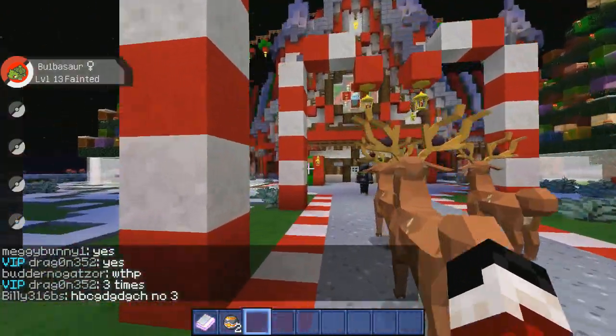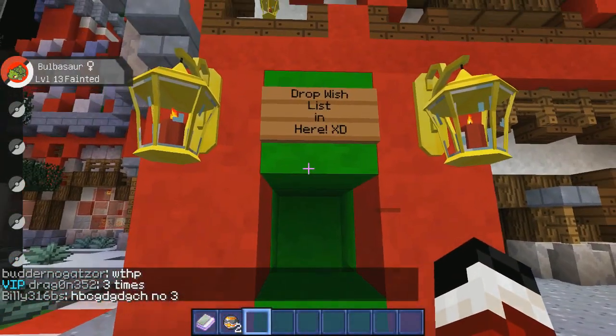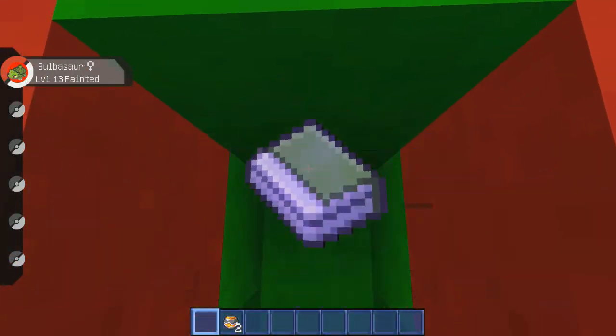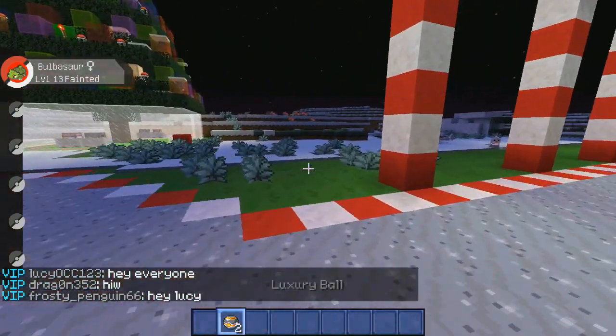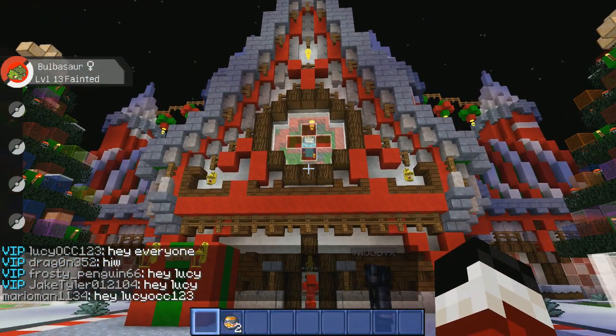You'll see awesome reindeer and stuff. Run over to the gigantic Christmas present — this is the drop wish list spot. Just drop your wish list right in there and it goes down into a hopper, gets filtered down into a nice little cave.